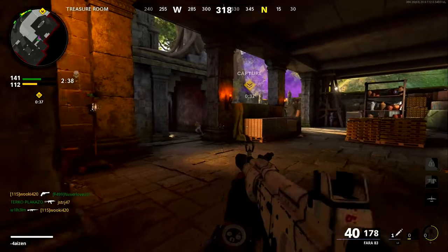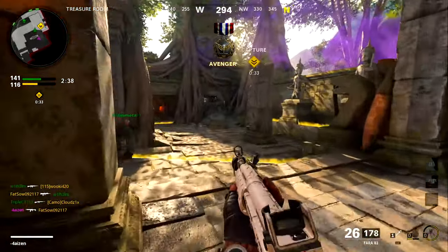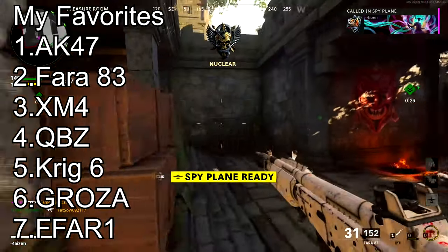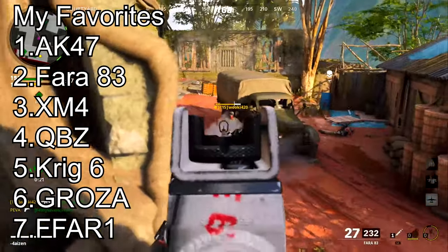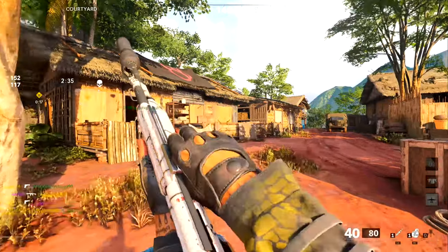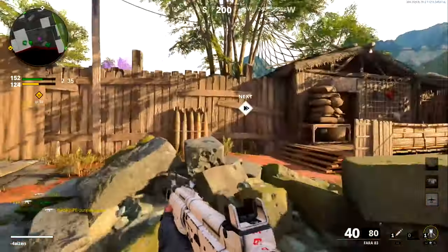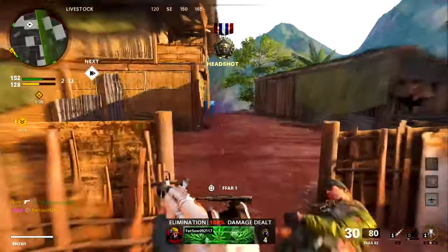That is it for my tier list — do you guys agree or disagree? Before I end the video, here is the order of my favorite assault rifles to use: number one is the AK-47, second is the FARA 83, third the XM4, fourth the QBZ, fifth the Krig 6, sixth the Groza, and seventh the FAMAS. Comment below your tier list and your favorite assault rifle in Black Ops Cold War. I'll be making a tier list for SMGs soon — namaste my friends, and I will talk to you all next time.